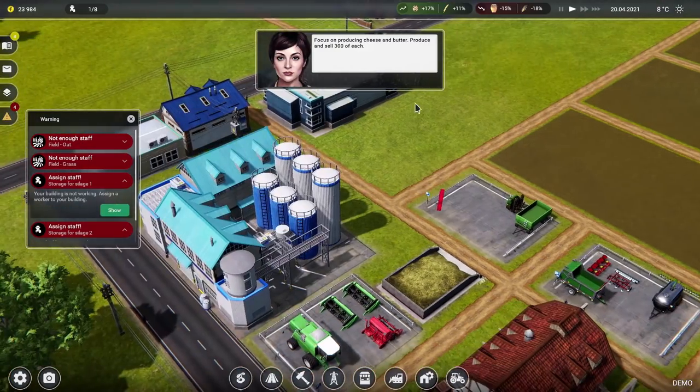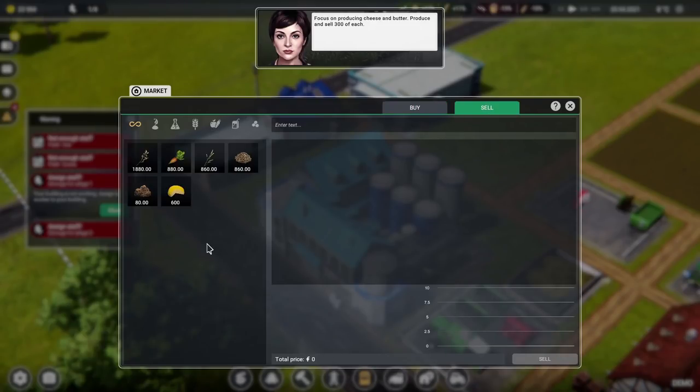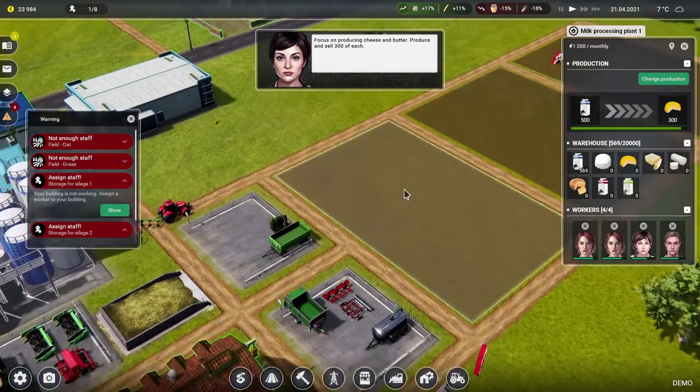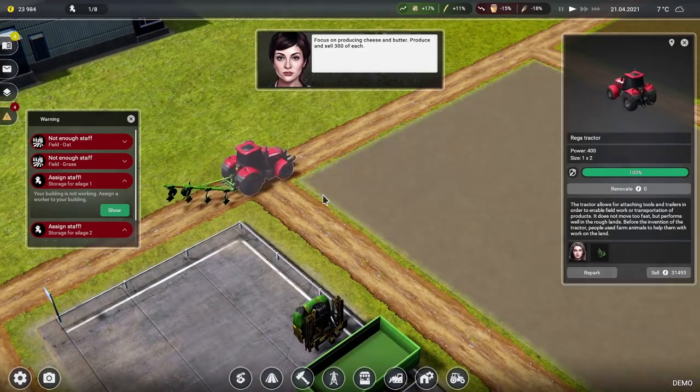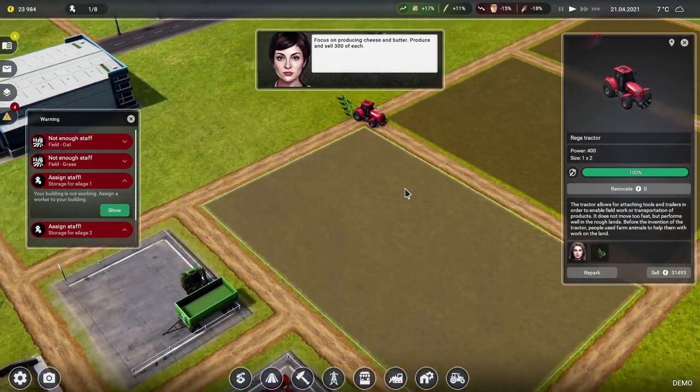Focus on producing cheese and butter — produce and sell 300 of each. How much of anything have we got right now? We've got 600 cheese — right, we'll get that next bit of cheese done and then change it round to make some lovely butter. Let's speed that on a bit. She's in the tractor — the lady is in the tractor, you're doing some tractoring.